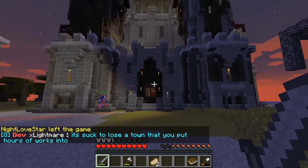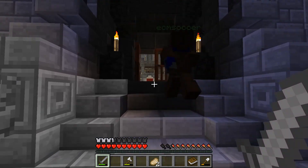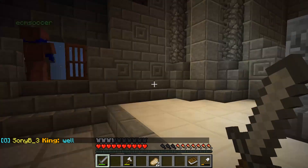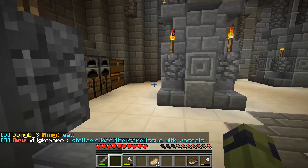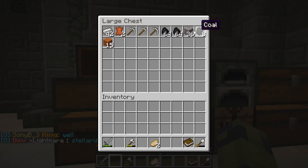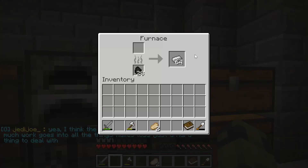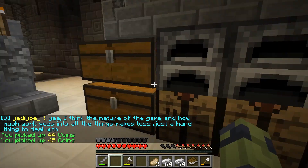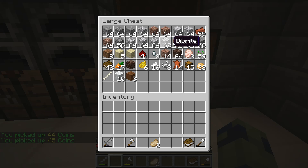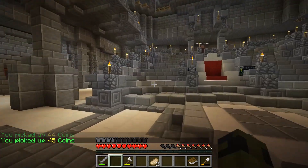We wanted to show you guys how our capital looks. This is the main room — we have some stuff stored here. We collect a lot of stuff: some iron, carrots, potatoes, and food to get through the winter.